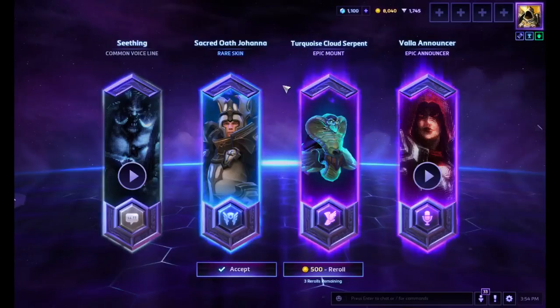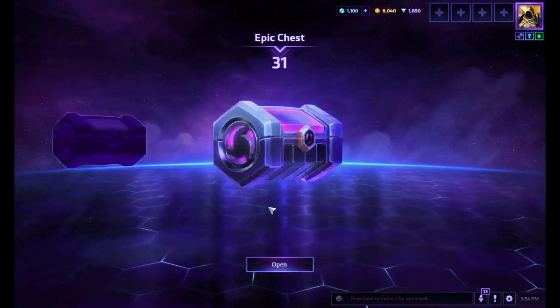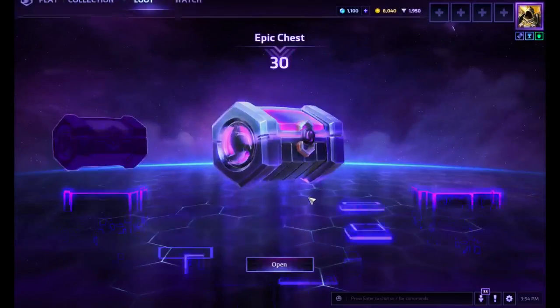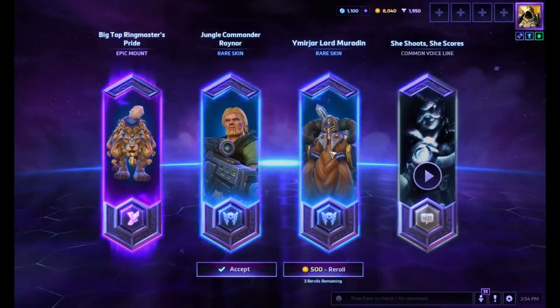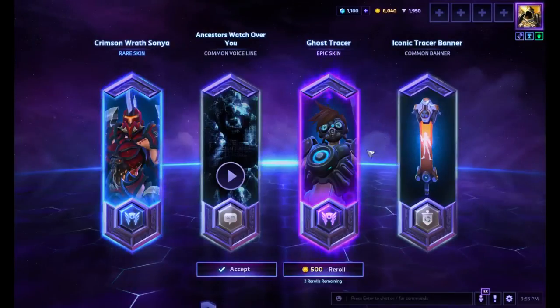Ooh, turquoise club servant man — that's actually a good setup. Again. I'm gonna have so many of these freaking gems. GEMS! Or shards. Yeah. Ooh, that's good. Liking this. Alright.